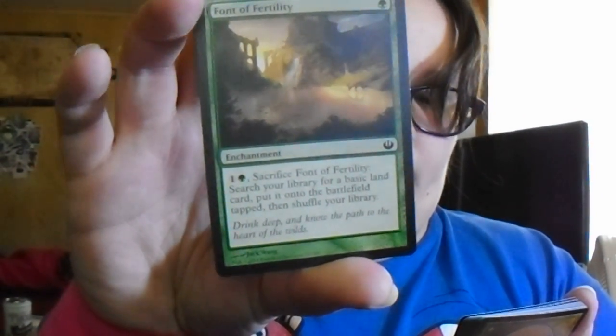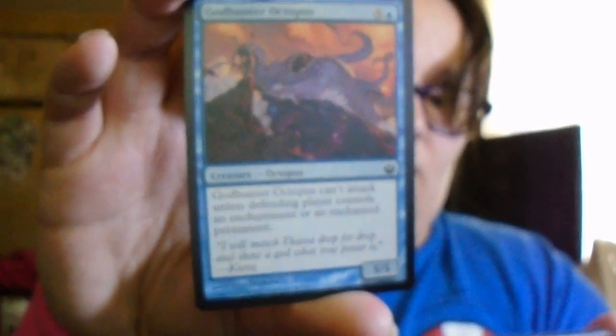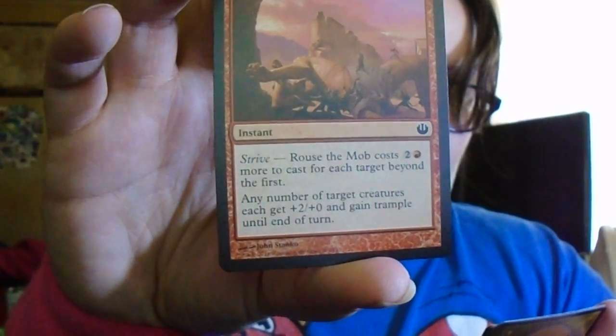Armament of Nyx: enchant creature has double strike as long as it's an enchantment; otherwise, prevent all damage that would be dealt by the enchanted creature. Eidolon of Plenty: pay a Forest and one; sacrifice it to search your library for a basic land card, put it onto the battlefield tapped, then shuffle your library. Rotted Hulk — not much to say. Godhunter Octopus can't attack unless the defending player controls an enchantment or an enchanted permanent. Rouse the Mob has Strive — it costs two and a Mountain more for each target beyond the first; any number of target creatures each get +2 attack and gain trample until end of turn. Cruel Feeding also has Strive — costs Swamp and two more for each target beyond the first; any number of target creatures each get +1 attack and gain lifelink until end of turn.